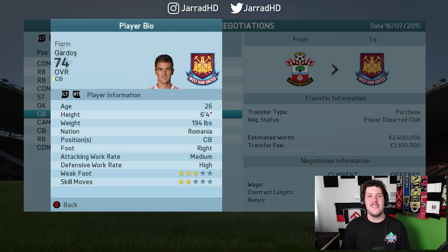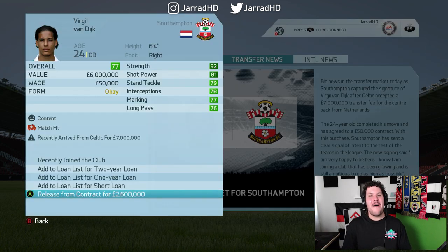Kicking things off, Gardos is the first player to depart, heading to West Ham United — who still have their old badge, which in my opinion was a thousand times better than what they have now. And there it is — we are bringing Virgil van Dijk to Southampton on a permanent deal, signing him from Celtic for £7 million. He's one of the best defenders in the world, and we've got him here at just 77 rated age 24.